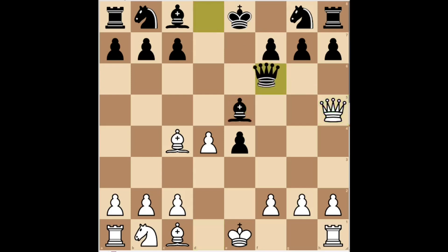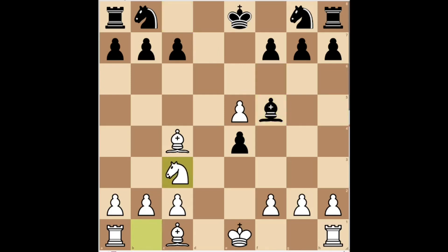Black replied queen f6 to avoid checkmate. White played d takes e5, regaining the piece and attacking the opponent's queen. Black played queen f5, with the idea of exchanging queens. After queen takes f5, bishop takes f5. White played knight c3, developing his knight. The position is approximately balanced, but the white pieces are a little more active and soon white will have the advantage.